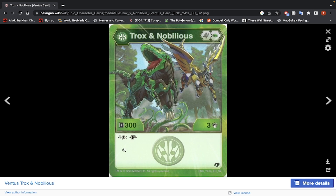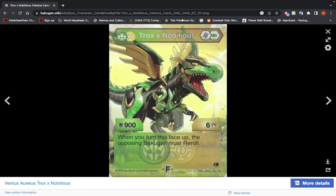Trox Nobilius — Helix Core, Green Fist, 300 B-Power, 3 damage, 4 energy to fuse. Fused stats: 900 B-Power and 6 damage. When you turn this face up, the opposing Bakugan must be rolled. If you focus on damage, you get the plus-5-damage Helix Core for 11 damage, and the best Helix Core gives you plus 600 B-Power, so you're at 1500. It's not bad — you can use this Bakugan. The ability to force your opponent to re-roll is decent — what if they miss? It gives them the opportunity to miss. Because it's only 4 energy, I'd give this the okay.